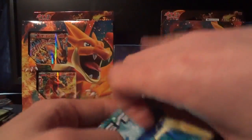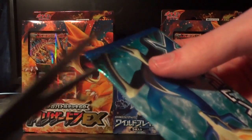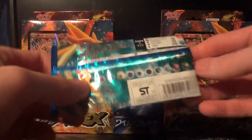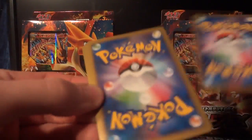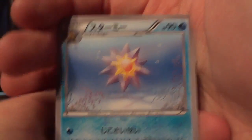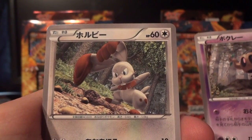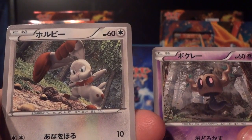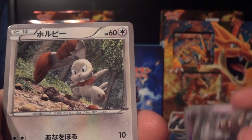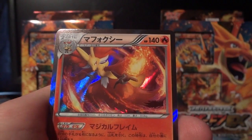Still looking for my first full art. Hoping there's gonna be one in one of these packs here today. I would love a Starmie full art — can we make that happen, please? I really enjoyed pulling that the first time around. Alrighty, we have Starmie, Phantump, Bunnelby, Pikachu, and another holo Delphox. That's like three of these so far.